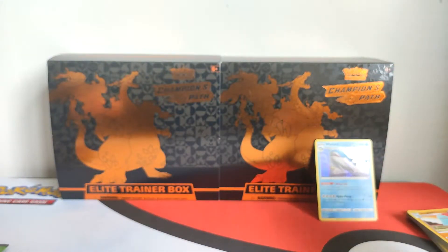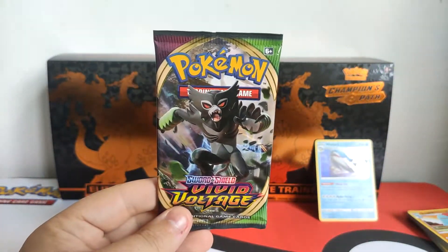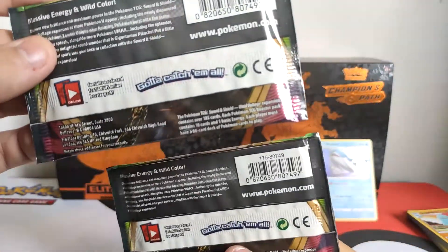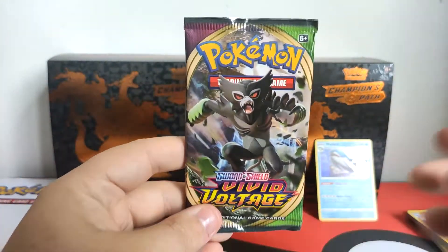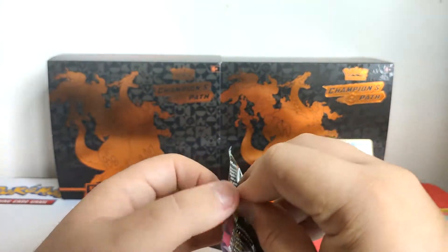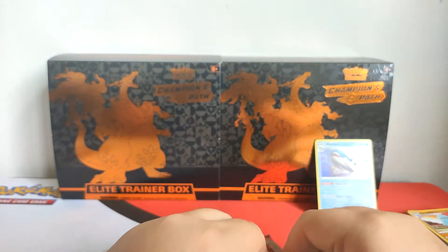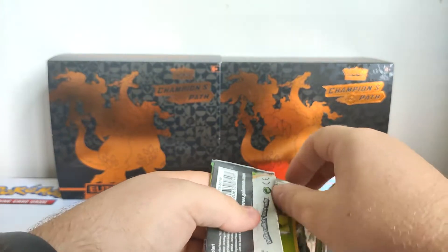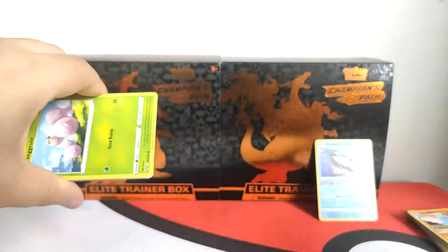Which pack are we going for next? This one or that one — which one looks like it might give us any clues? No clues. We're going to go for the second-to-last pack. Careful not to look at the code card — you don't want to spoil it. I didn't see anything thankfully, but most likely it'll be a green back.